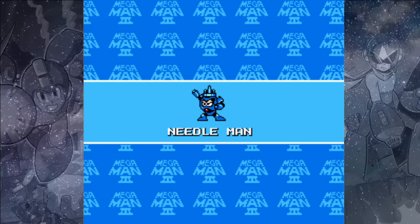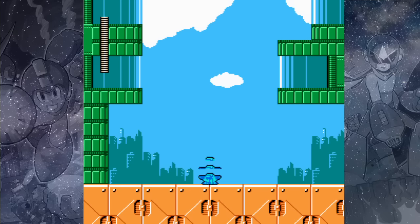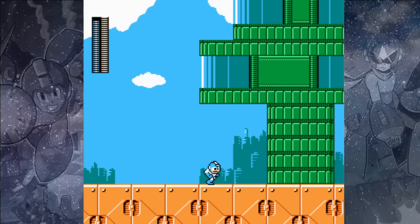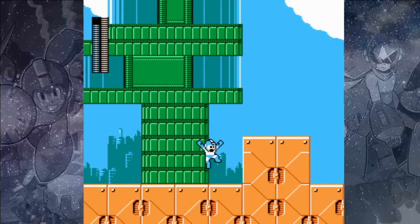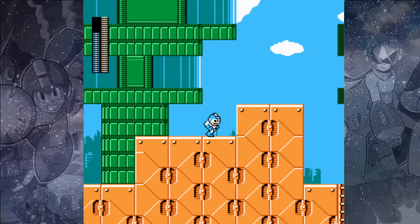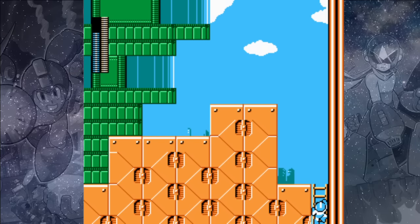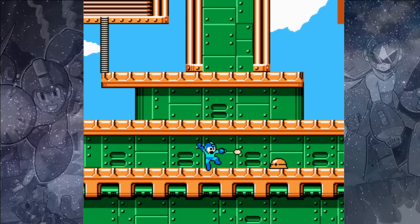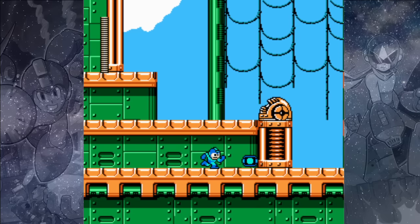The next boss we're going to choose is Needle Man. We'll encounter a new enemy type at the beginning of Needle Man's stage: the Hari Hari. We can shoot Hari Haris with our new Gemini Beam, and it only takes a single shot to take them out. You want to shoot at them kind of low because they can start shooting out needles, and the needle may absorb your Gemini Beam. That guy can also do an invincible rolling attack, so take them out as quickly as possible.